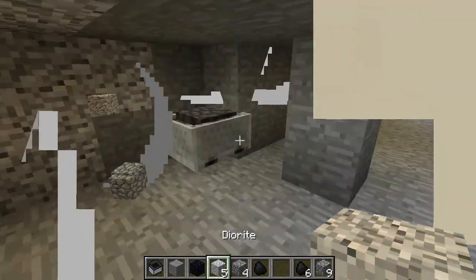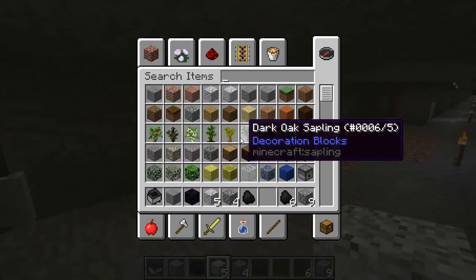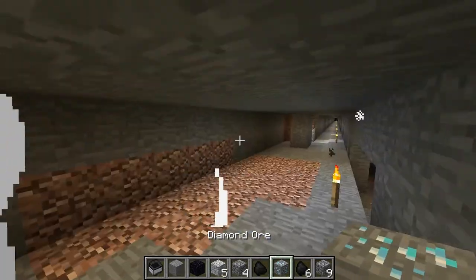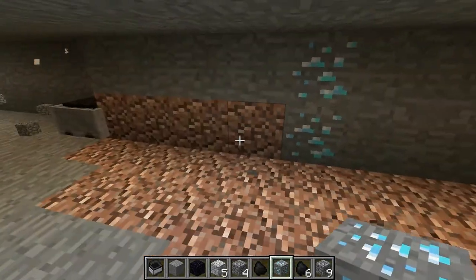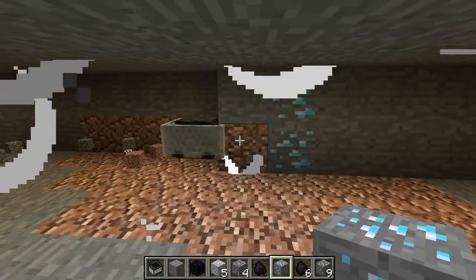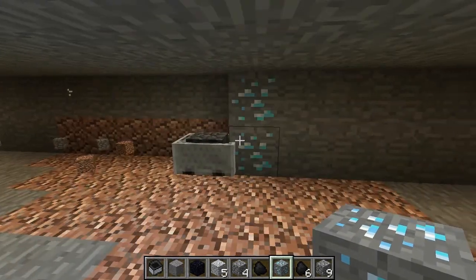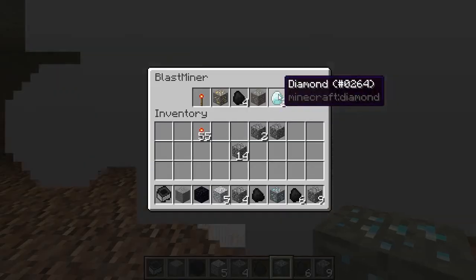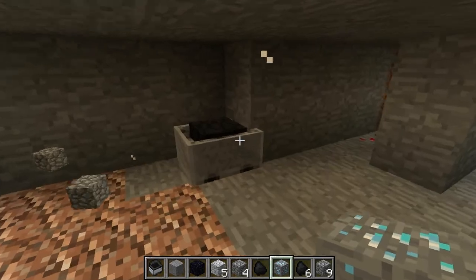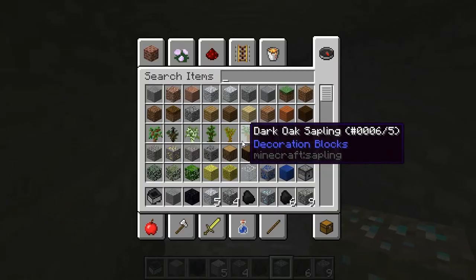If we put some diamond ore in the system, what you'll see is it will collect the diamonds because we programmed it to do so. You can see - it works perfectly, all of the diamonds are collected. You even get the XP if you're standing here.